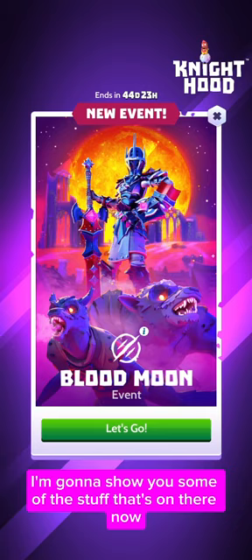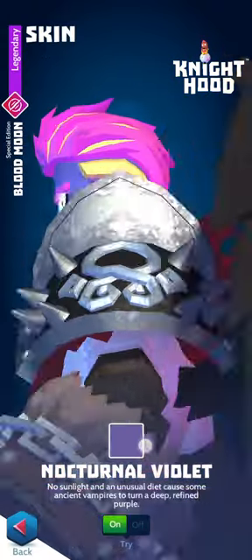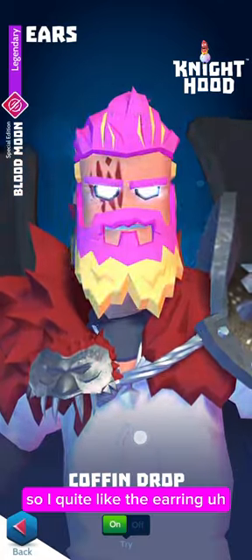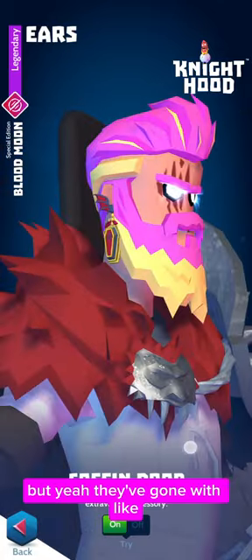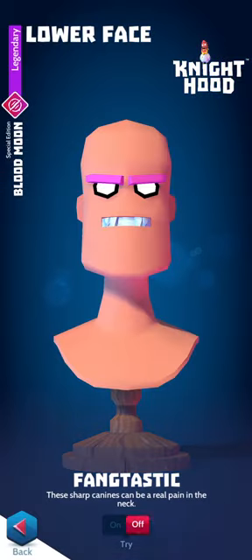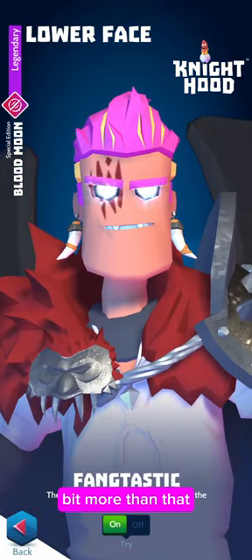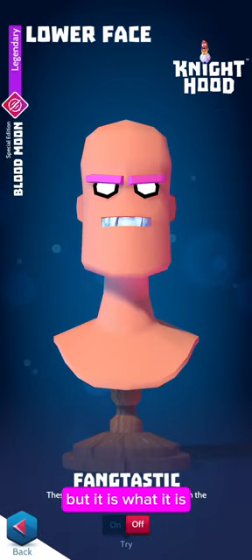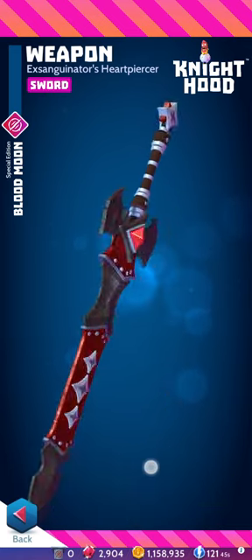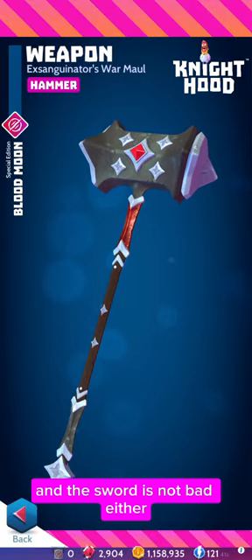I'll show you some of the stuff that's on there now. You get some purple skin. I quite like the earring. They've come with sort of a vampire theme for this one. I thought the teeth would stick out a little bit more than that, but it is what it is. I quite like the weapons that are in the track — that's a pretty cool hammer to be honest, and the sword is not bad either.